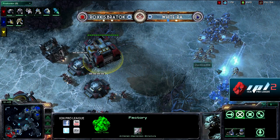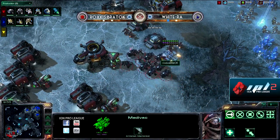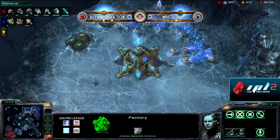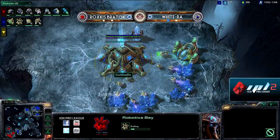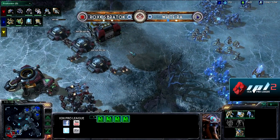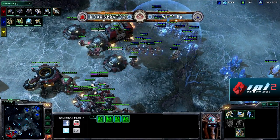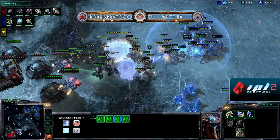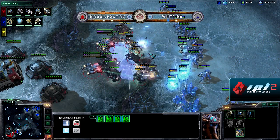White Raw checks the third, sees Braddock isn't there, and picks away the destructible debris. Braddock brings in a few SCVs to repair just in case. As soon as White Raw sees the defensive position and knows he can't break it, he can pull back — he's got three bases and knows he's up in economy, so he can play the macro game. He does have three gateways in production and is teching to Colossus. One concern is drops — he has no drop coverage right now.